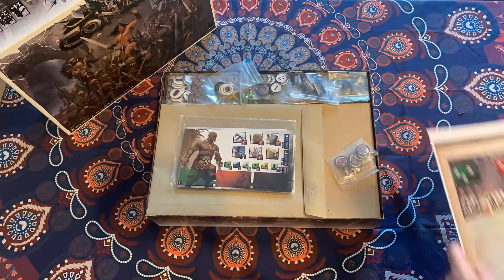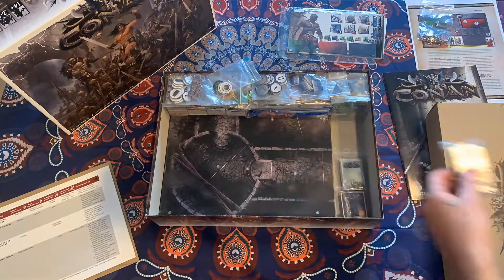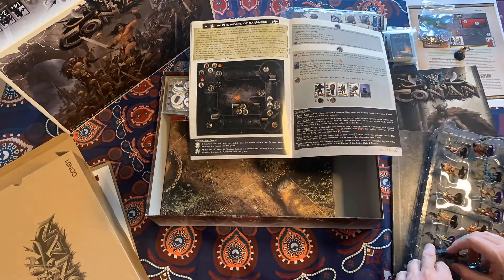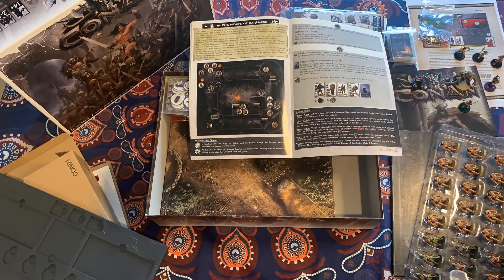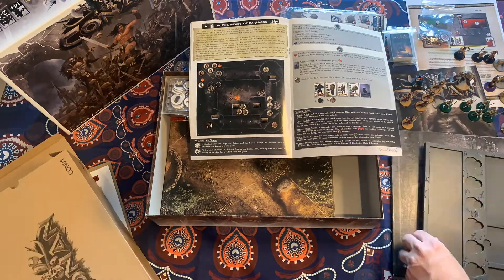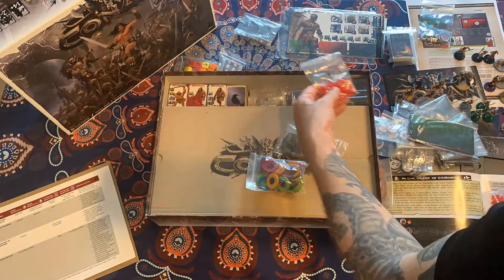Welcome back everyone to Pontus Fathom Hobbies. This is Season 3 of Conan by Monolith. It's our setup gameplay video and we'll be doing turn-by-turn gameplay. Today we're going to play In the Heart of Darkness with Conan, Sivitas, and Belit and her guards versus Skulthus and a number of monsters.